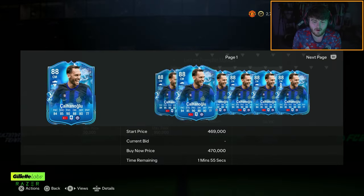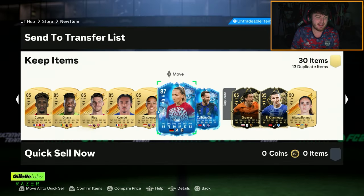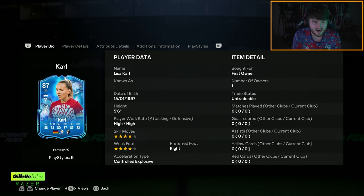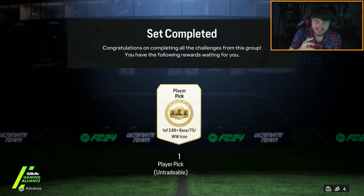I'm quite happy with that. Calhanoglu is worth about 450-ish K, so that's actually really, really good. It is currently 3 a.m., so apologies for me not being super loud. But yeah, we've got Cal as well. All right, I've got to put the fodder into the 88 plus base Thunderstruck or Winter Wildcard icon pick on my account.